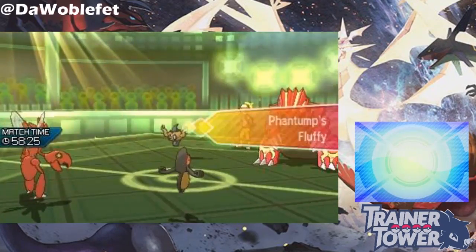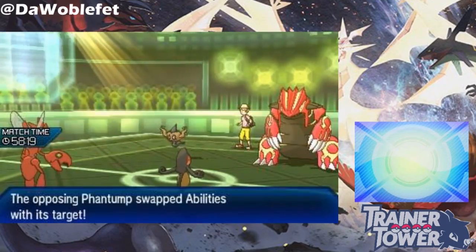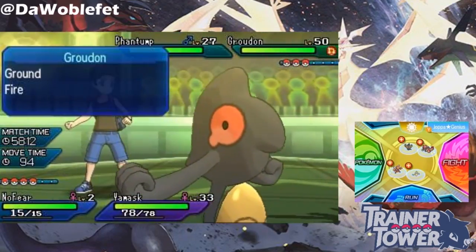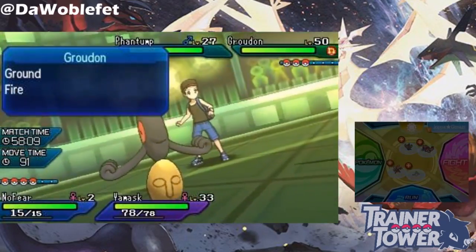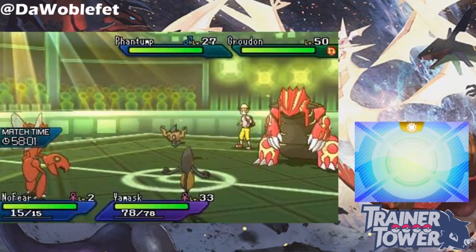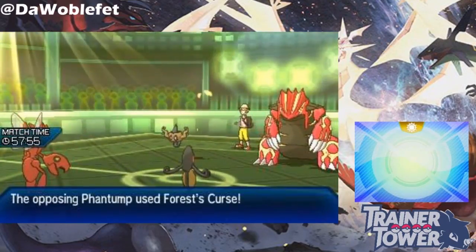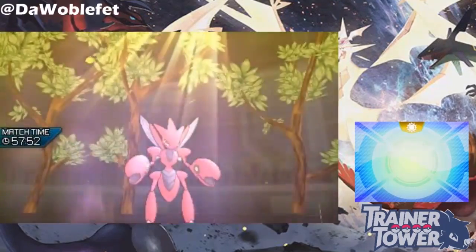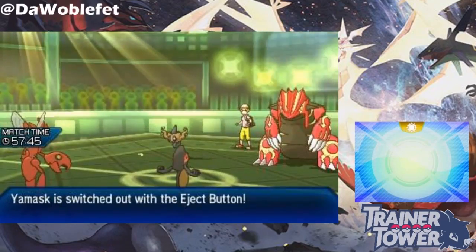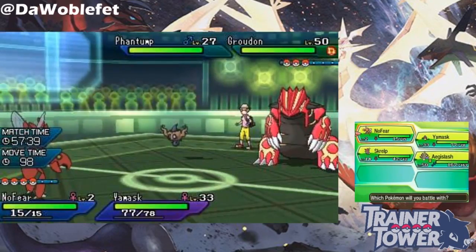This Groudon has 188 special attack after Primal Reversion, and I haven't done anything else to change it. Next up, we'll apply some extra modifiers to Scizor. This Scizor is level 2, because I wanted it to have 8 special defense, so I can cut it in half with Fake Tears and bring it down to effectively 4 special defense. Next, I'll have Scizor be afflicted with Forest's Curse, which adds grass-type to Scizor. I'll use Iron Head with my Scizor just to get Yamask out of the way with its Eject Button, since I don't want Sun up on the field for the purposes of this damage calculation.